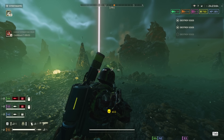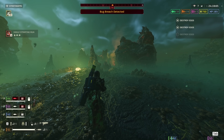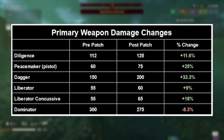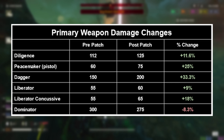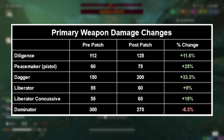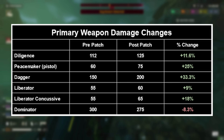Because there are a bunch of weapon damage buffs, I'm not going to go through every single one. Instead, I'll show you a table here with the damage changes. Overall, decent buffs across the board with the exception of the Dominator, which got a slight nerf. I'm sure this will affect breakpoints somewhere.